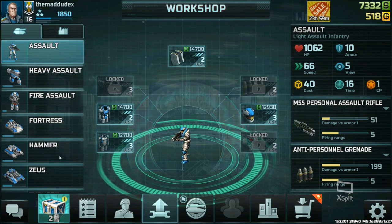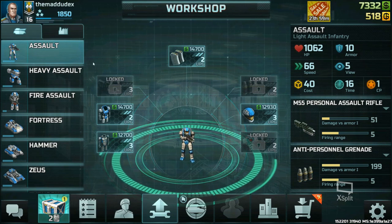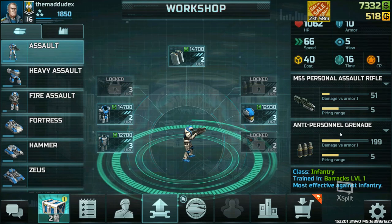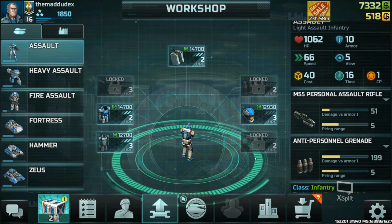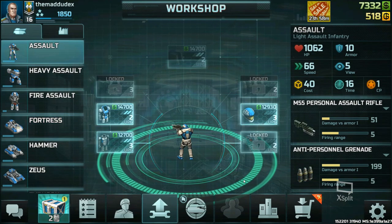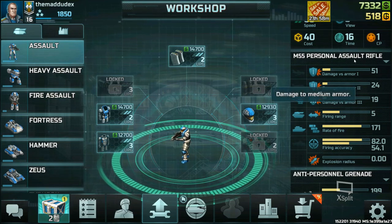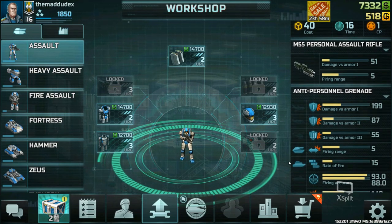For starters, let's look at the infantry. Our most basic infantry is the Assault — the cheapest unit to make in battle, costing just one command point. It has an assault rifle and an anti-personnel grenade, best used against enemy infantry and in rushes. If you want to rush the enemy, you can spam a lot of Assaults and some Fortresses and attack as quickly as you can. These weapons are not effective against higher armor types.